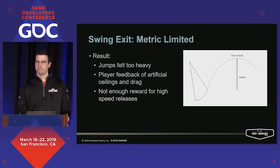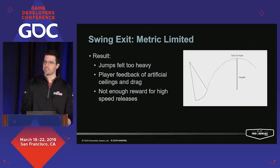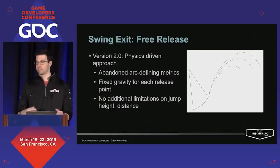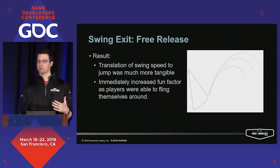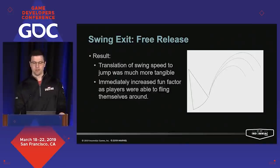Players felt like jumps were too heavy and that their momentum on the swing line wasn't really translating to their jumps. This was because the metric-driven approach was changing gravity significantly for any given release point based on player speed to hit our jump height target. Instead of feeling rewarding with an expected amount of fling, players' physics feel was being violated. We had this model in for the helicopter chase demo in 2017 when a lot of people online were saying the swinging looks slow. So to fix this, we moved to a more free release model that let go of all those controlling metrics in order to keep a fixed gravity for each release point. This created a much more natural translation of swing speed to jump size, and we saw an immediate increase in fun factor as players were now able to fling themselves across the world with abandon.